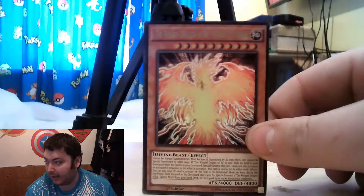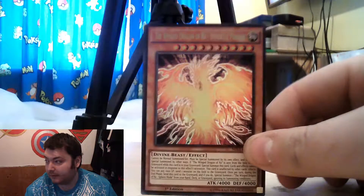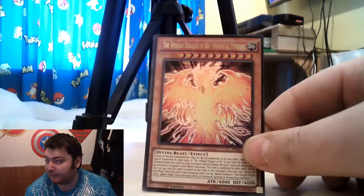We are opening these. If you remember, at the end of last episode, we finally pulled the Winged Dragon of Ra — the Immortal Phoenix. So yeah, we will be looking more into that card, but again we've got another 18 of these to open. Fingers crossed we get more so everyone can have one. But if we don't, I'm sorry, but I tried. Let's crack on.